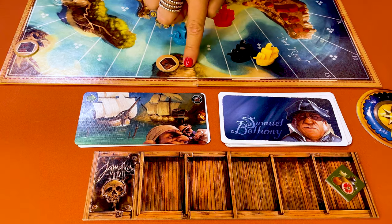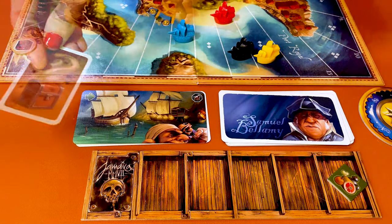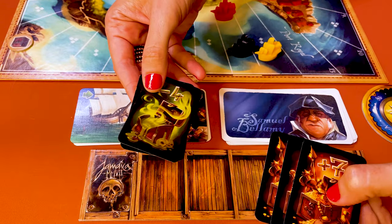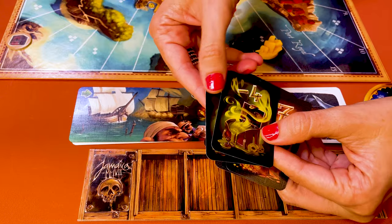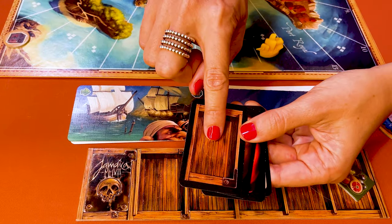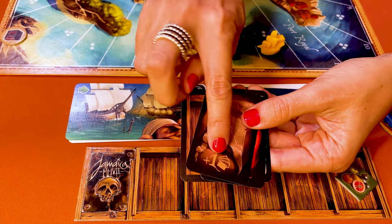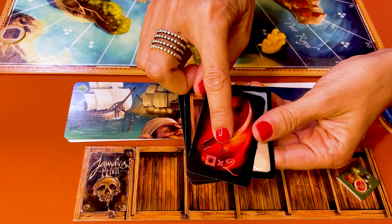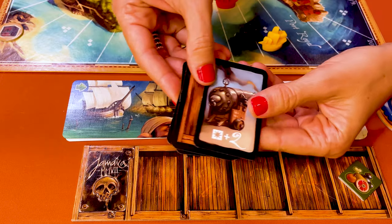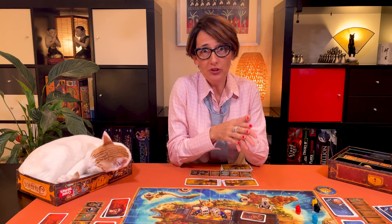If you land on a pirate's lair with a treasure, remove the token and draw the top treasure card and place it next to your hold. If the card is a bonus or negative points card, keep it face down — it will be added or subtracted from your points at the end of the game. There are also four special treasure cards: one gives you a sixth hold, one allows you to hold four cards instead of three, one lets you re-roll your combat die or force the opponent to re-roll theirs once, and one adds plus two to your combat rolls. Players can have more than one treasure card.